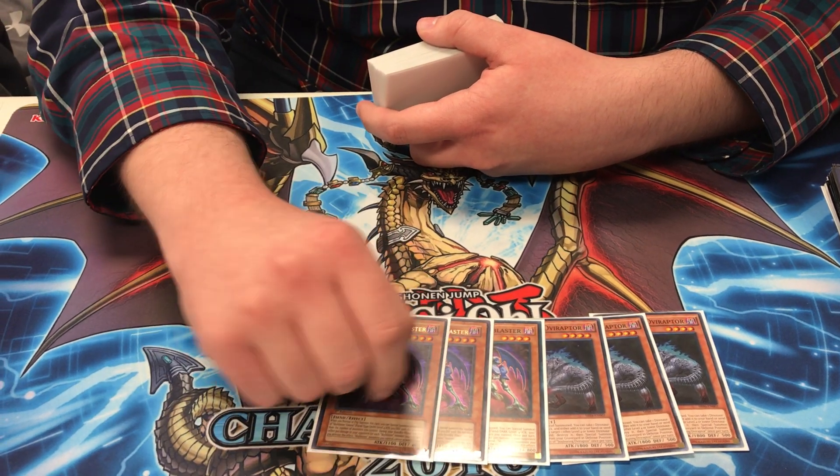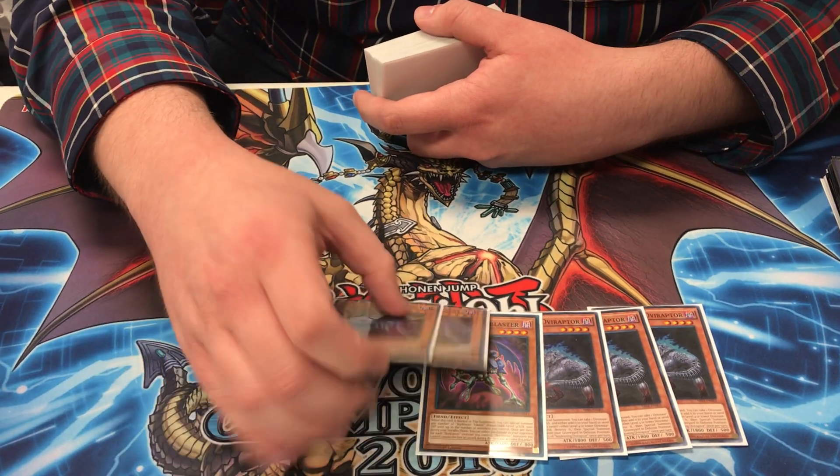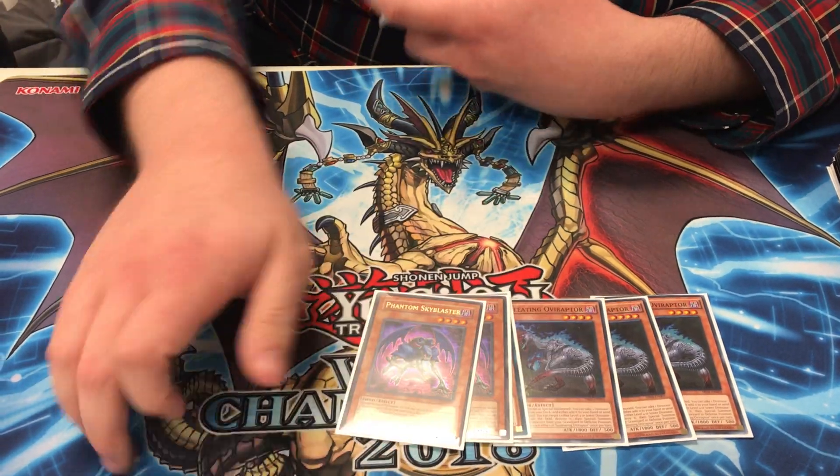Sky Blaster is really good — it obviously lets you get the Skulldread and fix your hands if Phantasme has them already, and you can make Portal Sword and stuff like that. So those are your main normal summons.